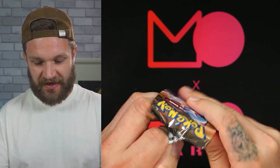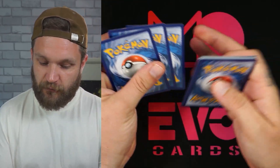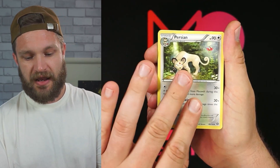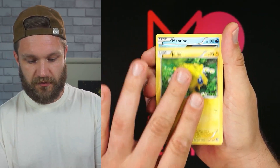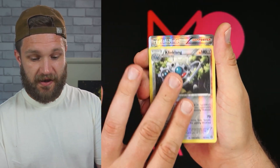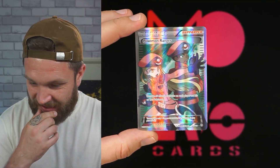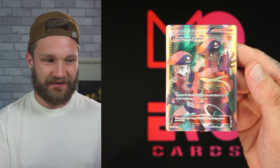Kicking off with Steam Siege — this is three to the front on XY. Here we go: Mankey, Foongus, Bergmite, Joltik, Mantine, Klinklang... and a Full Art Trainer — Pokémon Ranger out of the first pack! I think this is already going to have a lot more value. That is banging straight away.